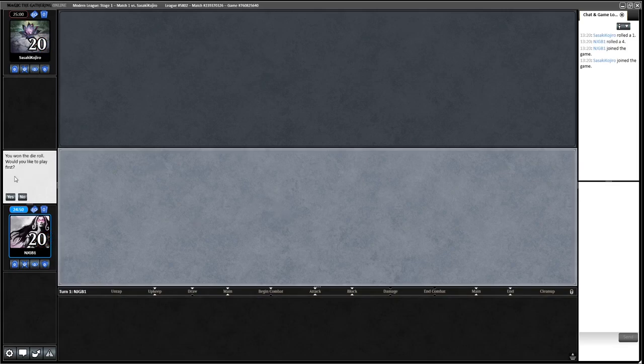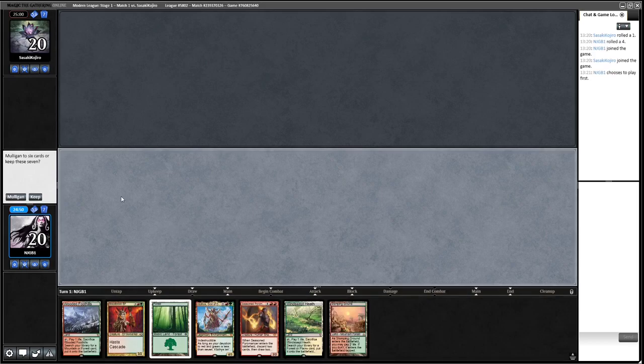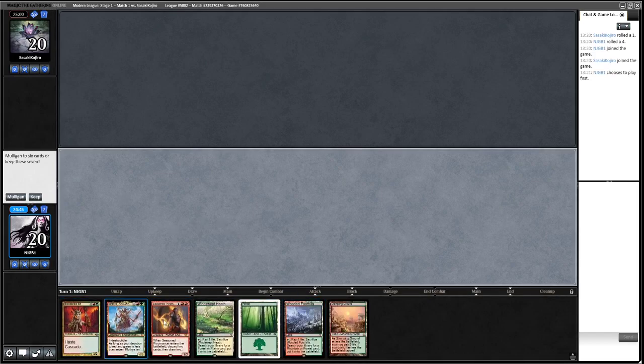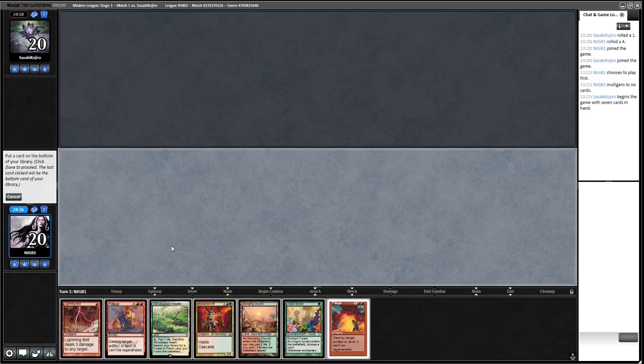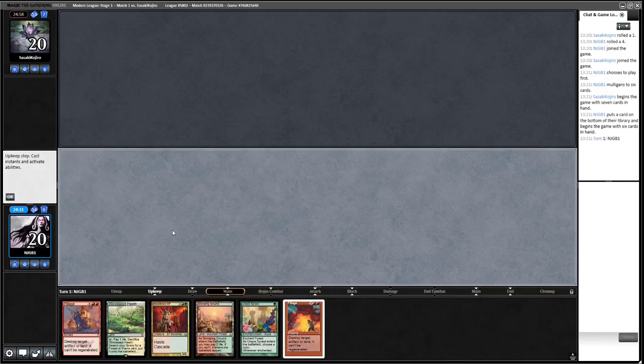We've won the die roll, which is good with this deck. This hand isn't doing anything until turn three so on the play I think we mulligan and try to find something more aggressive. This is a classic example — I'm going to keep this hand and bottom the Lightning Bolt. I'm just going to try and Pillage my opponent out of the game.